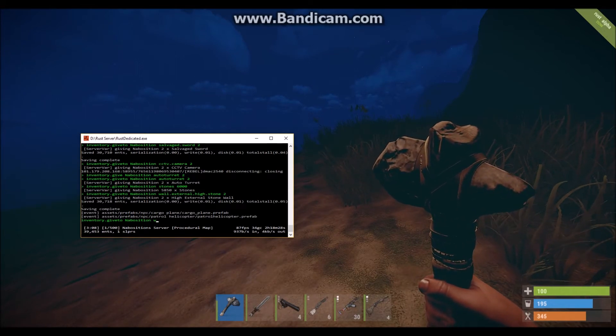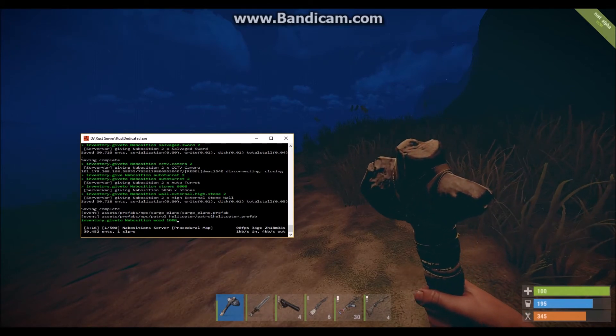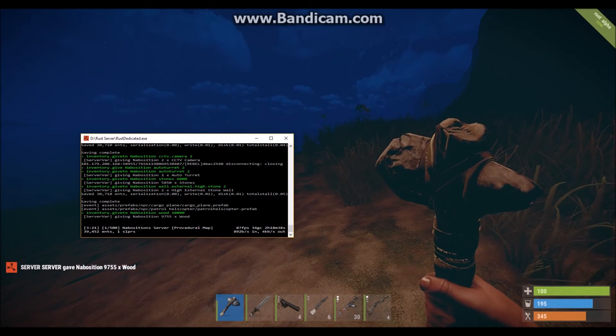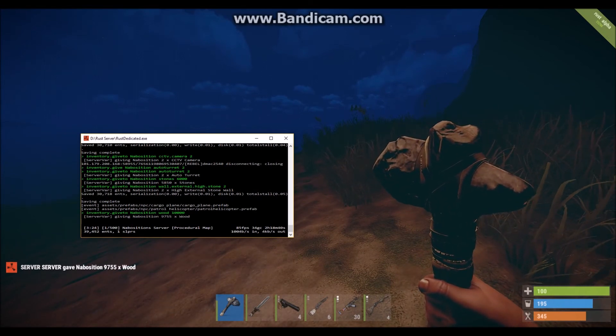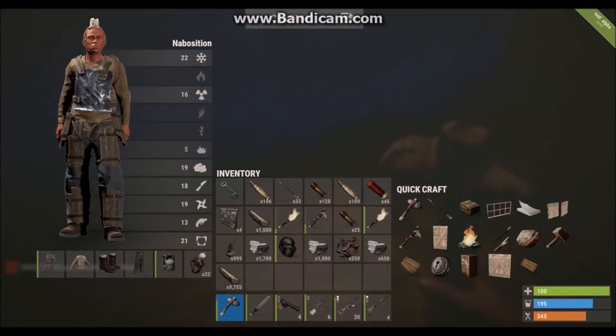Then type what you want to spawn — let's say 'wood' — and then the amount, so I'd say like 10,000. It should come up on the bottom left saying the server gave Navosition that amount of wood. Then you hold Tab.